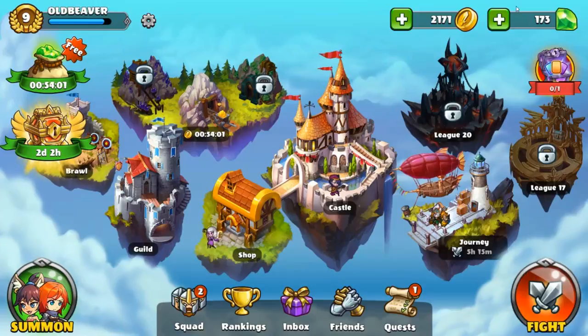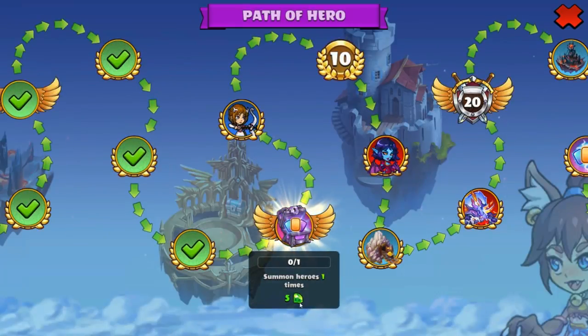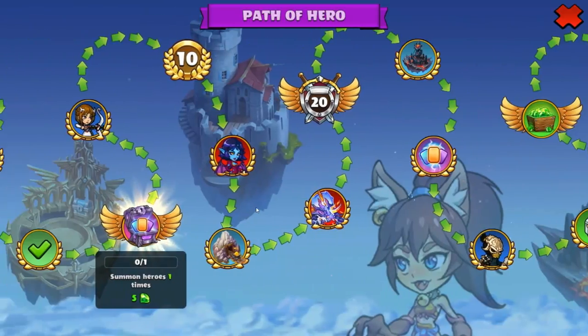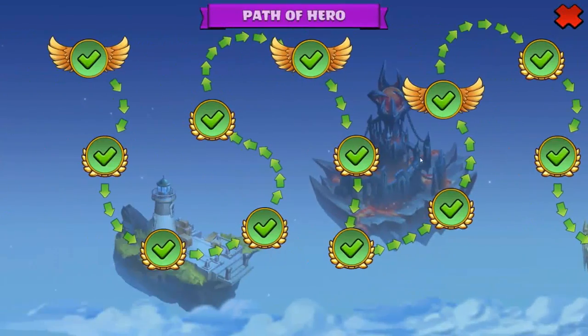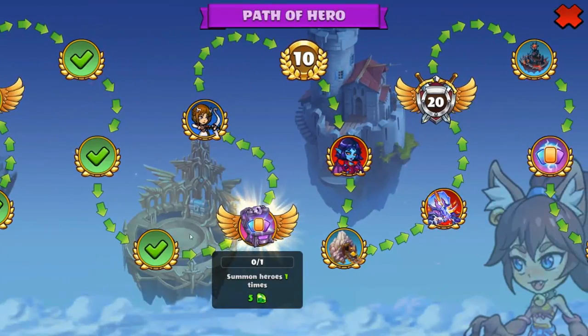But actually you can get gems as well. As you can see, for this quest — summon heroes one time — you get 5 gems. So it's like this. This is a hero pet quest system, where you complete quests and get rewards for it.